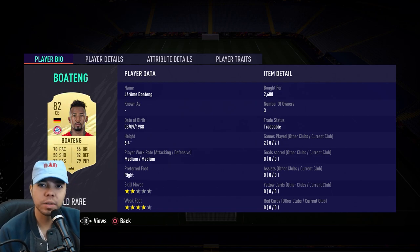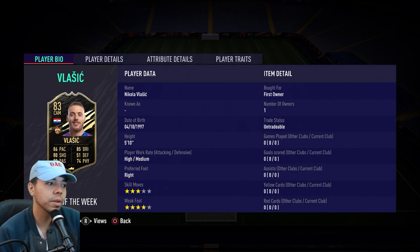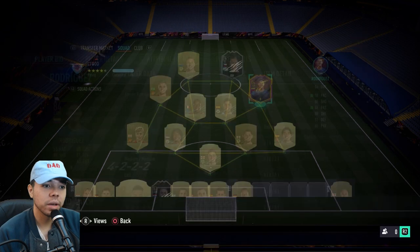So I was gonna record this video on Friday, but because of some weird issues I actually recorded part of it and then it didn't work. Anyway, I did pack this guy Nikola Vlasic, who's a pretty good card — 3-star skill moves, 4-star weak foot — and I got a free Team of the Week for some reason. But we're not even reviewing him, as you probably saw in the title. We're gonna be reviewing this man, James Rodriguez.